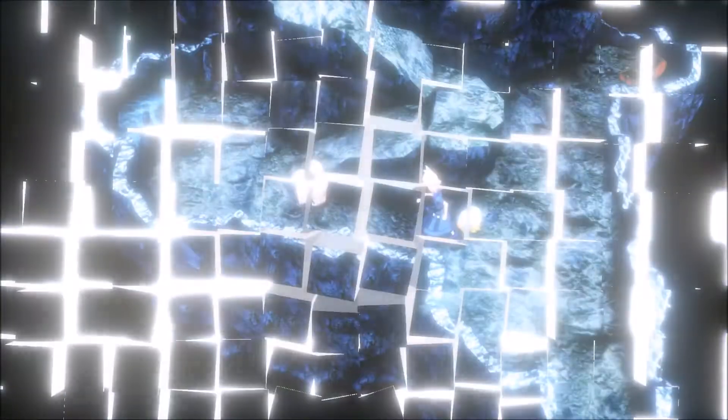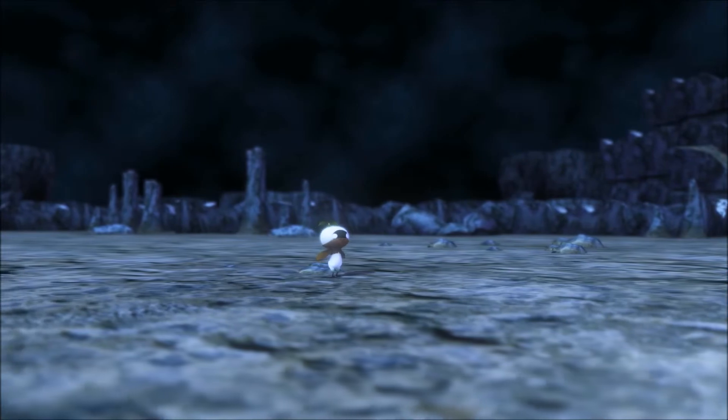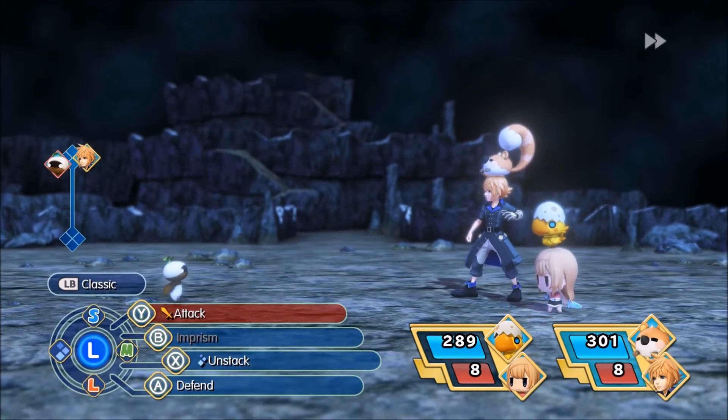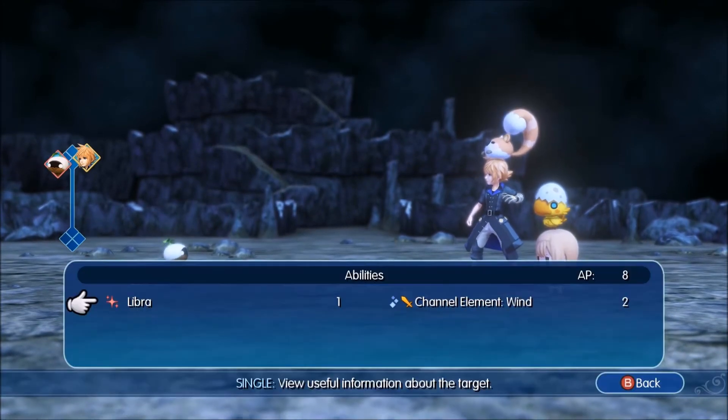Why am I small? Because I want the chibi. Is that the chibi one — small? Yep, that's adorable. New Mirage obtained — ball thingy. Abilities: Libra.